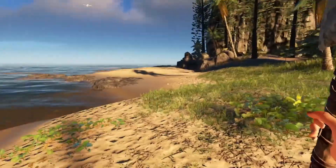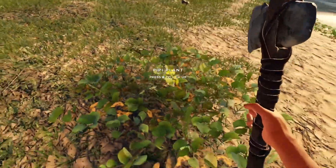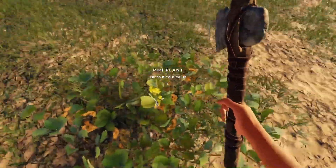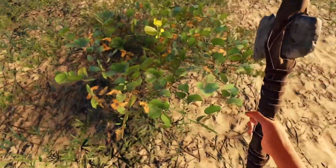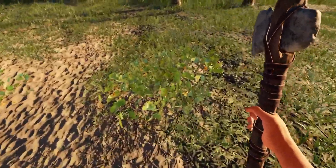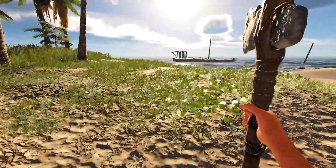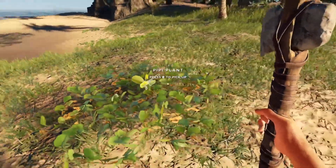But there is a really simple solution, and it has to do with this peepee plant right here — the glorious peepee plant. To find the peepee plant, you'll find these little kind of leafy areas, but they don't always have plants in them — like these ones are just kind of empty. There are other plants that will populate in them, but you need to run around and find one that has this yellow peepee plant in the middle.